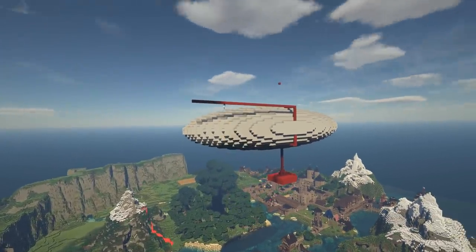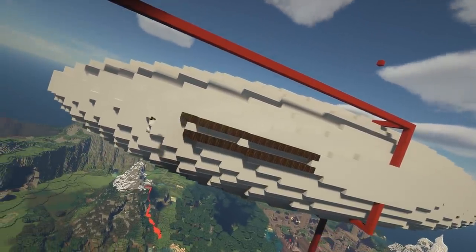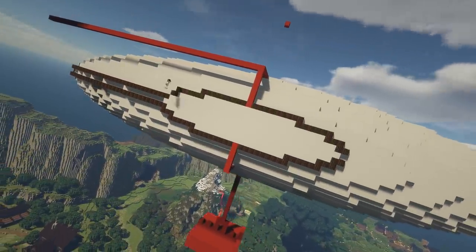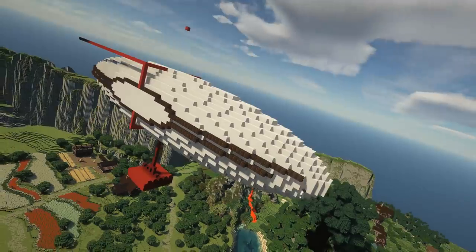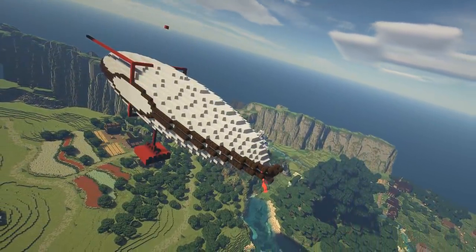So now I have my balloon, it's time to start decorating it. The ship has to hang from the balloon, so we're going to need to put a lot of wooden framework in the decoration around this air balloon. Then we can attach the boat via that wooden framework.